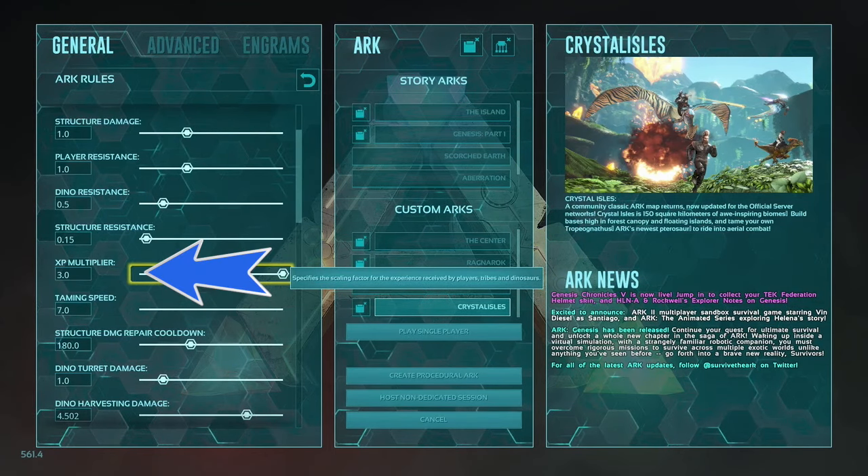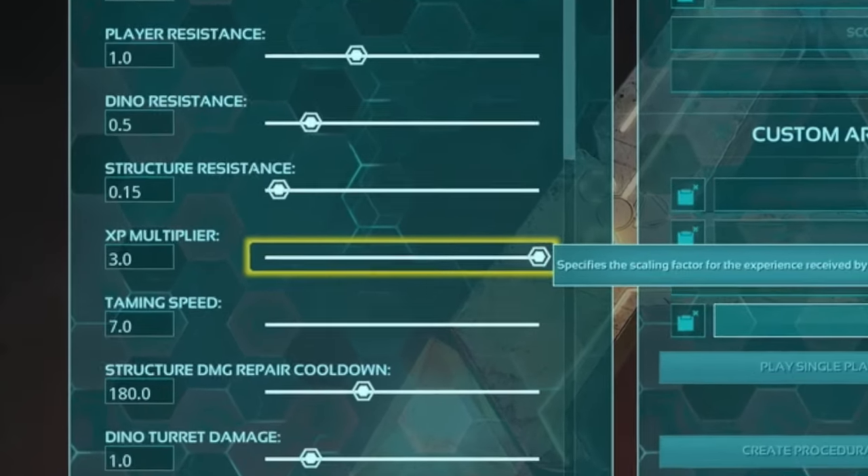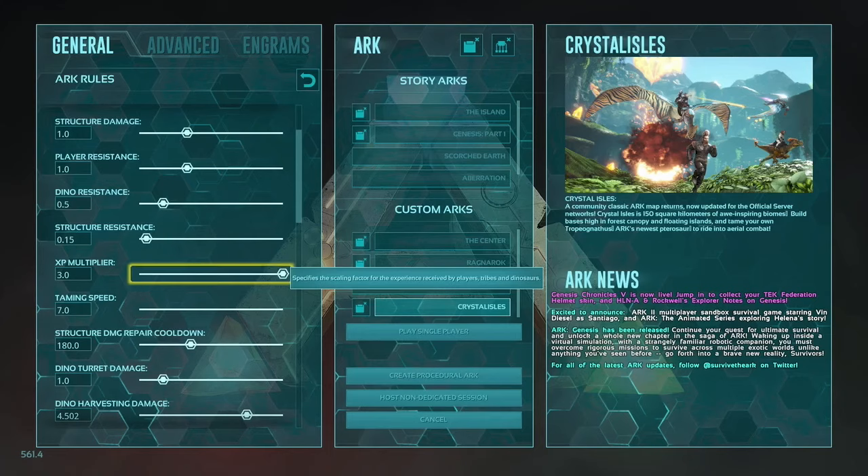Dropping down to the XP multiplier, you can see we're already set to three times, which means we're going to be getting three times the XP with our dinos.